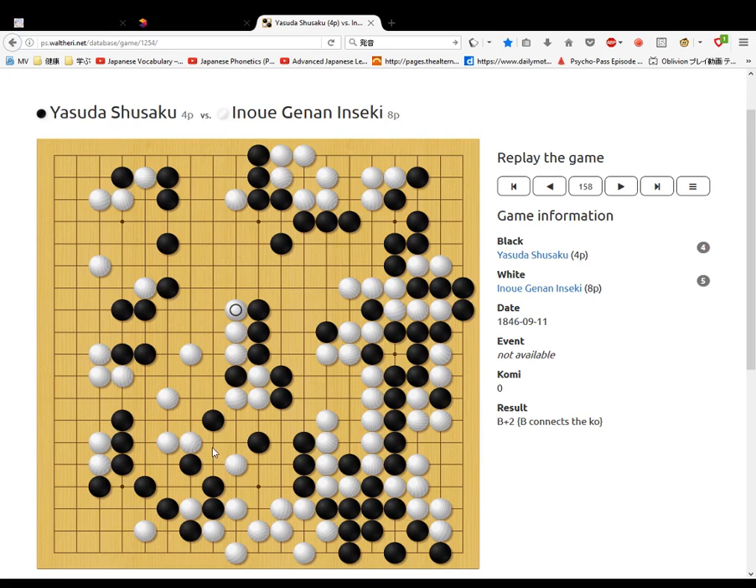White goes up, black connects these stones. White — I think it's not that one yet. What does white do here? This one. Then black jumps in, cuts off these stones here, and takes this corner.